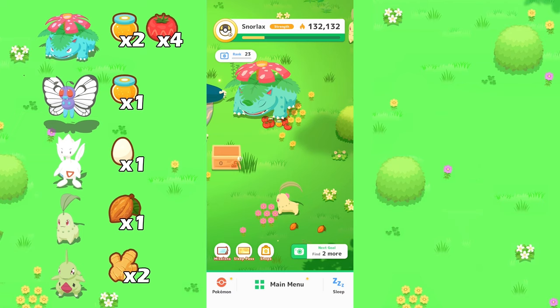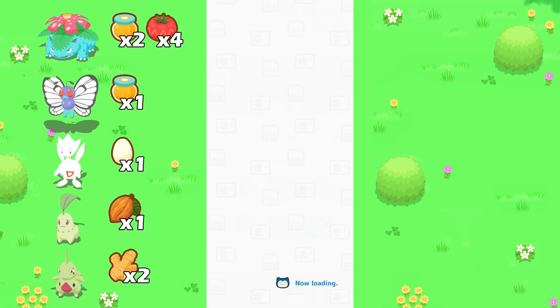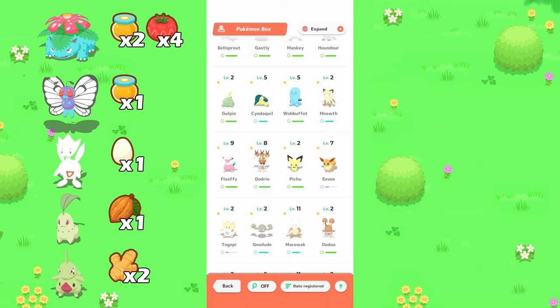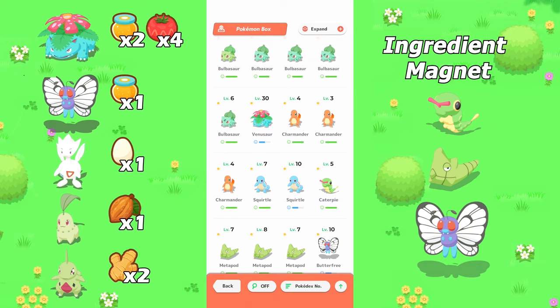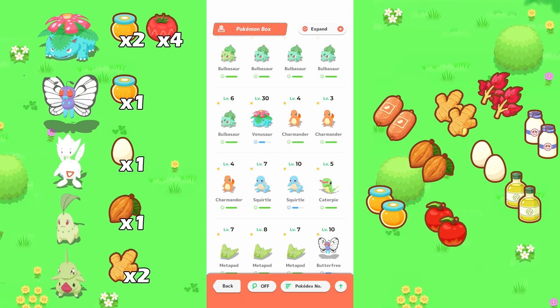If you are struggling with ingredients, here's a few quick tips on how to get more. If you do happen to have a bad berry week with no matching berries, you can always go the ingredient route. You can do this by running 5 of the Kanto starters as they have ingredient magnets and they drop 2 ingredients each. Caterpie is also a good early game option for ingredients as you can evolve into a Butterfree by level 8.